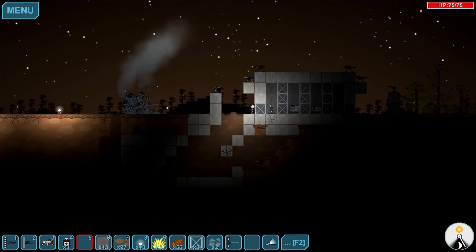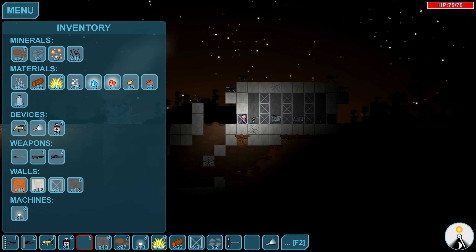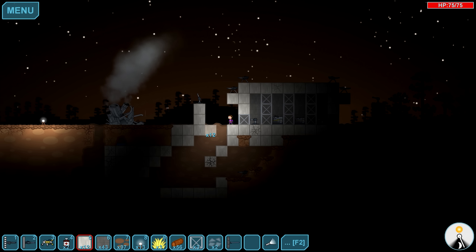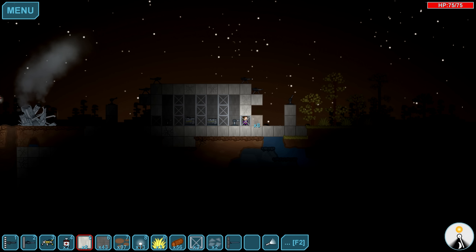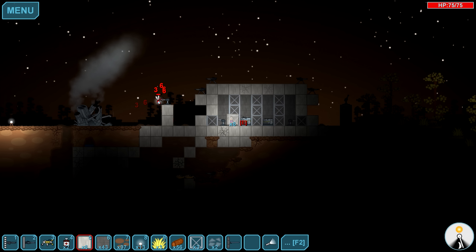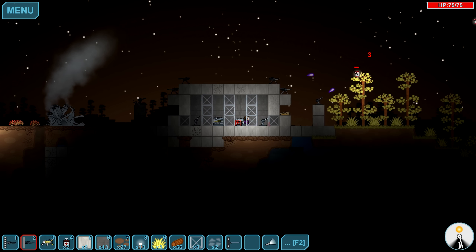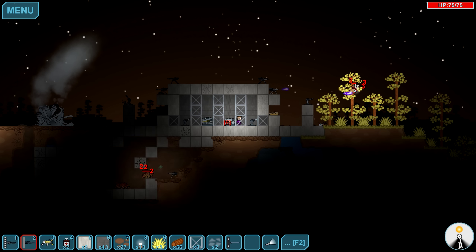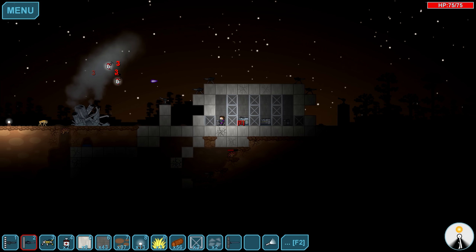I'm gonna put a gatling gun down here to ward off the bad guys — it won't ward them off but it'll maybe kill some of them. And then I'll put some of these guys over here, and right here — so they have to dig through that before they can get to me. Oh, and the turret can shoot through the walls! I didn't know that — that's really nifty to know.